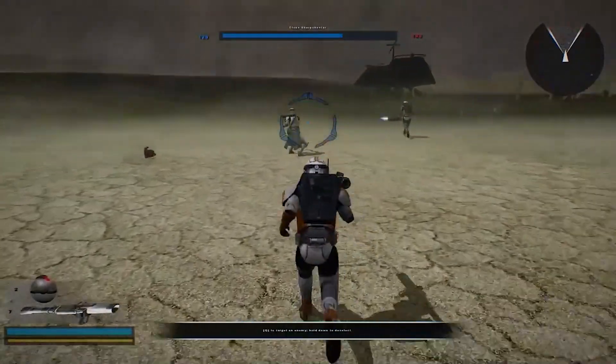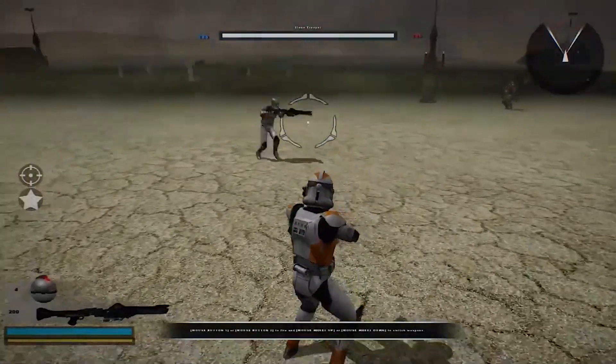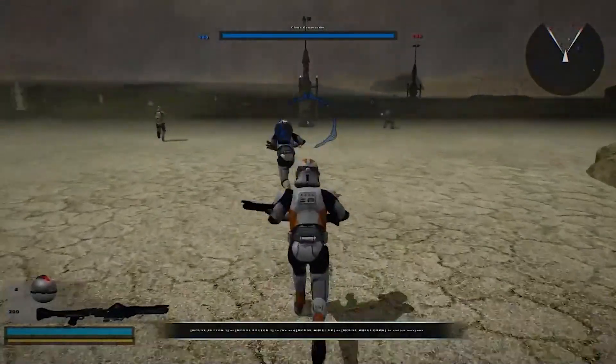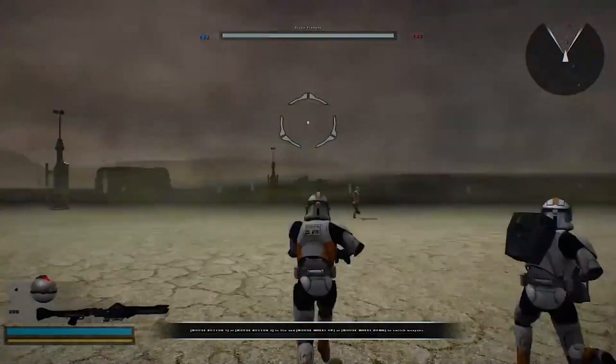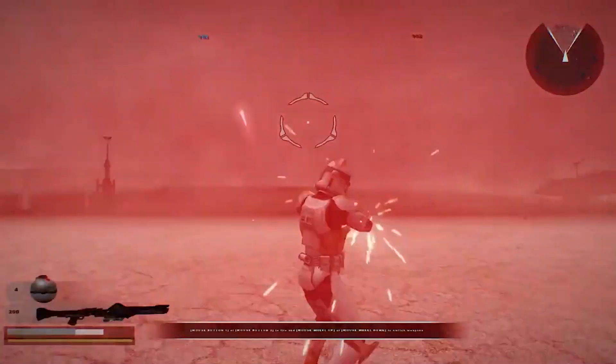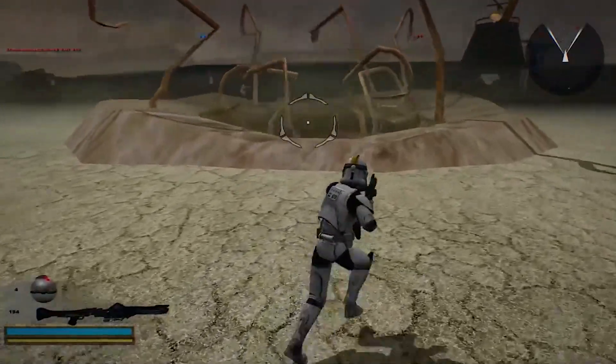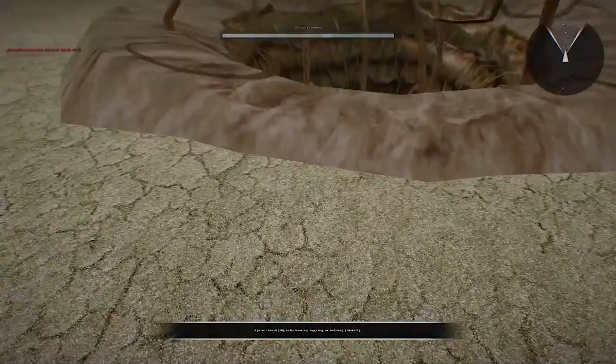I'm pretty sure that's a Sarlacc, and there's a Sail Barge up there. This map isn't actually in the base game — it's a remaster modded map. It's really cool; you can't see that far into the distance because it's got a short draw distance due to the sandstorm, but it really adds to the immersion of the map. Okay, let's go up to the Sarlacc here and see — okay, yep.